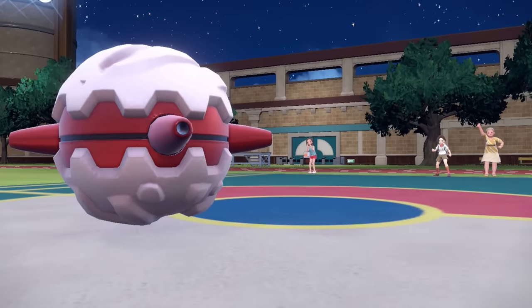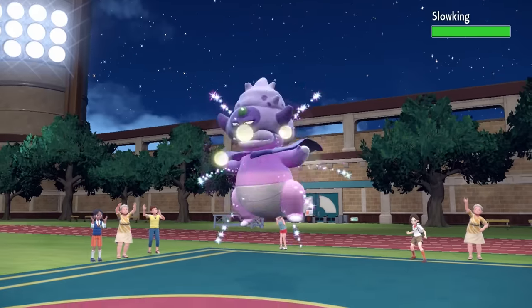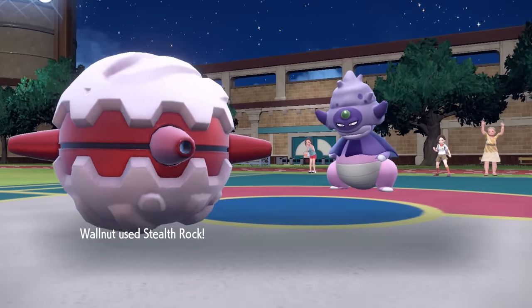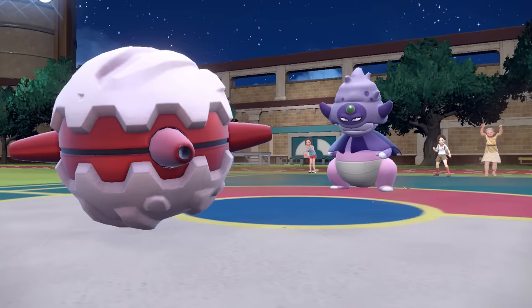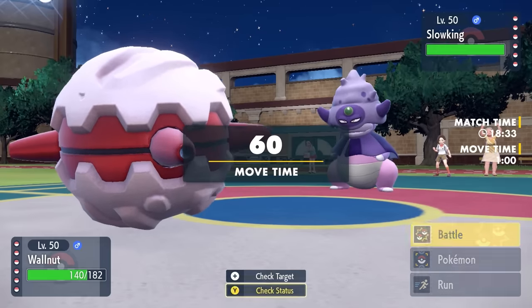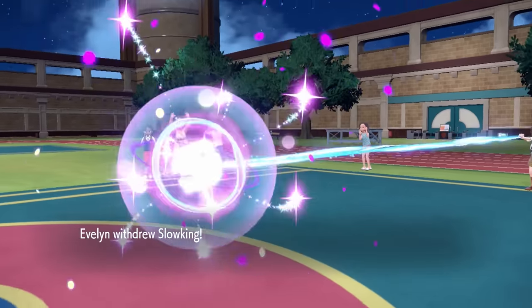Annihilape is probably the scariest Pokemon on their team. With the ability to set up Bulk Ups, it can hit extremely hard with Rage Fist after you touch it, and it's just overall a problem. But the current problem at hand is the Galarian Slowking. I take this opportunity to lay up a nice little layer of Stealth Rocks, and unless this thing is carrying Flamethrower for coverage, I'm feeling pretty safe.